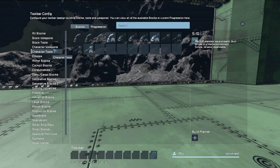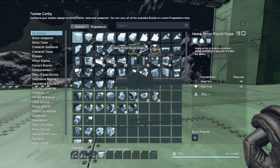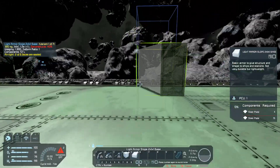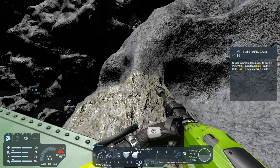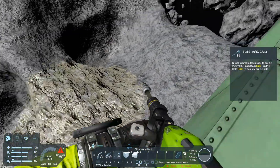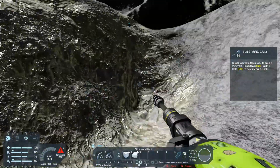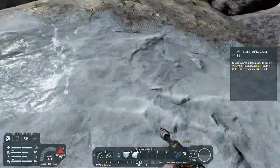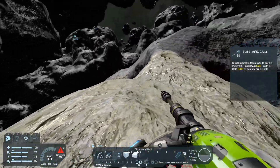Character tools — two, three — all blocks. It's been so long since I've had the drill on my hotbar. That should be nickel and that should be ice. There's the ice — nickel's still not showing up.